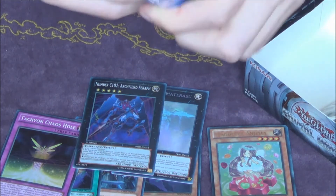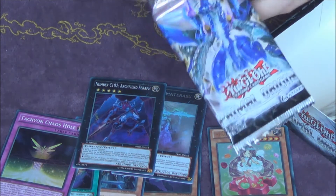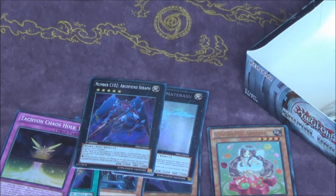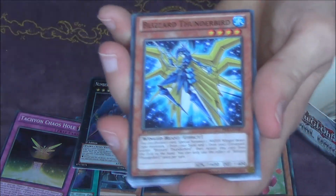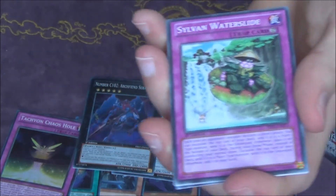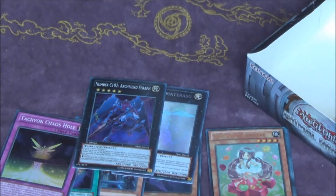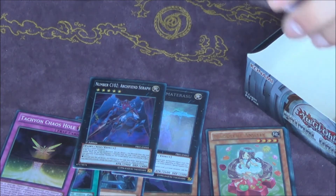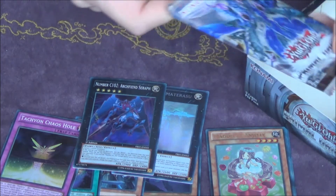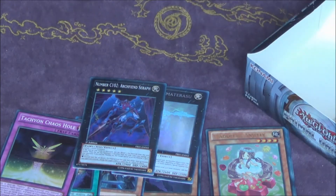You gotta have those, right? Right? Someone? No? Me neither. Kale's Number 43. So we got six foils so far, only one Ultra — let's try and get another Ultra or even an Ulti. But I think most of the Ultras are better than the Ultis in this set, so yeah.